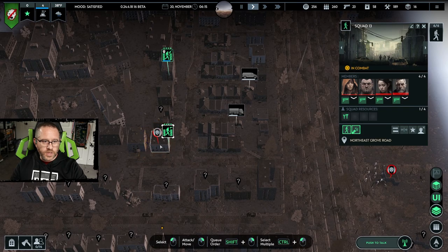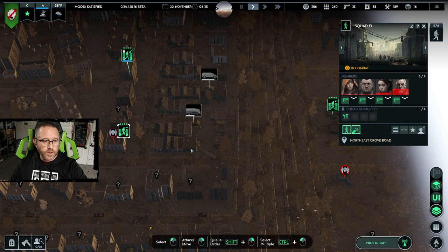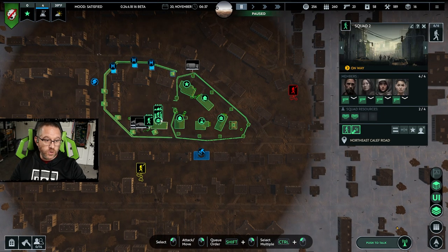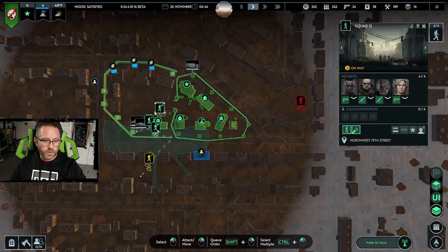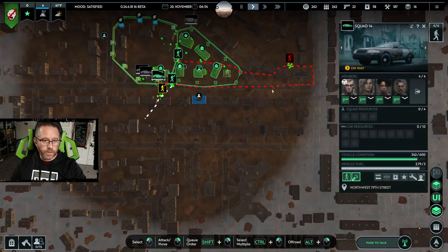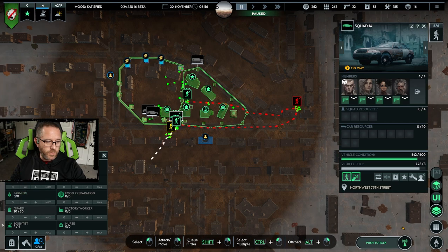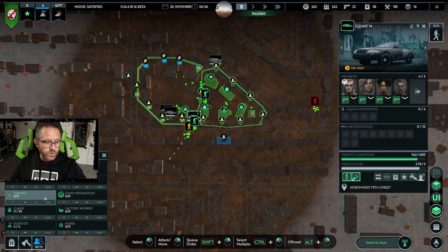These guys have come under attack but they'll be fine. We do have an enemy squad close by and a friendly squad close by, so we're going to take care of both. Let's get away from the guard towers for now — we've got squads here to deal with what's going on.